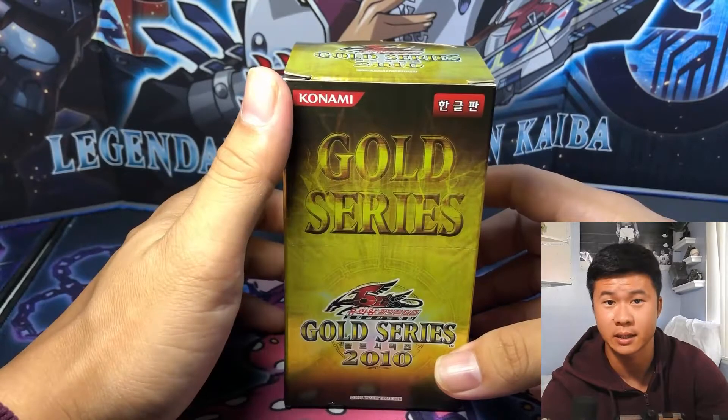Mobius the Frost Monarch — he's also a good GOAT card, removes stuff. We got two playsets of Skill Drain plus one extra. Come on, we need Solemn Judgment! We got two playsets of Skill Drain, one playset of Exiled Force, a playset of Solemn Judgment, one gold Solemn Judgment, and a playset of Skill Drain. For a second gold Solemn Judgment we'd need two more cards, so if we pull one that'd be nice.